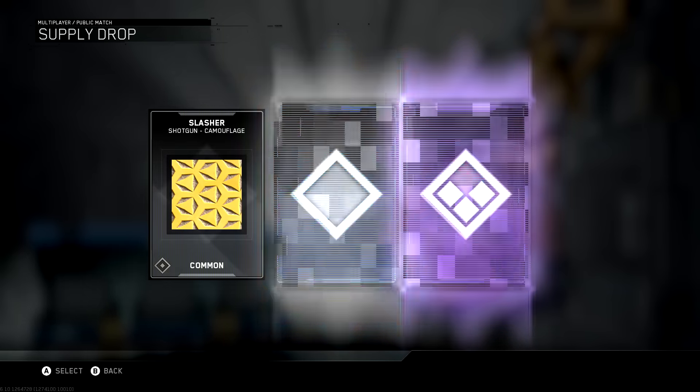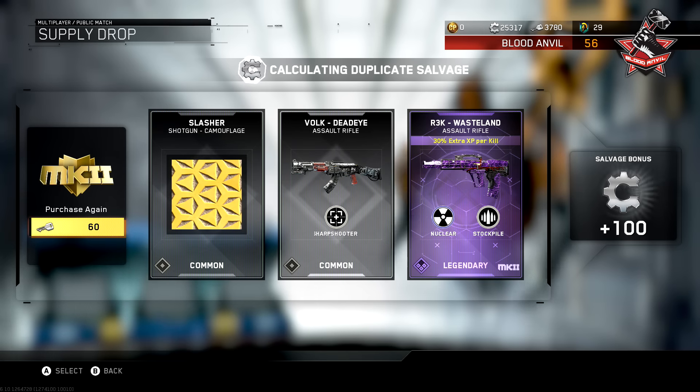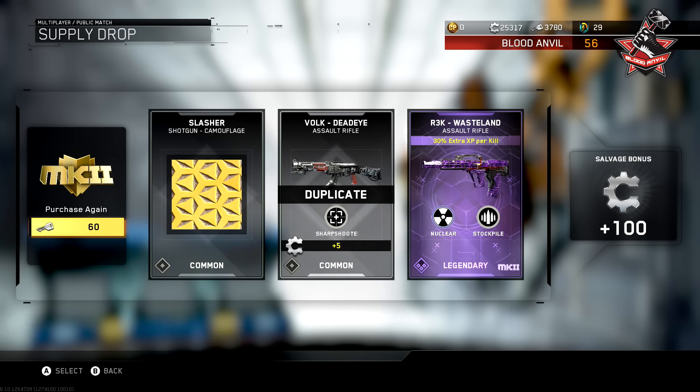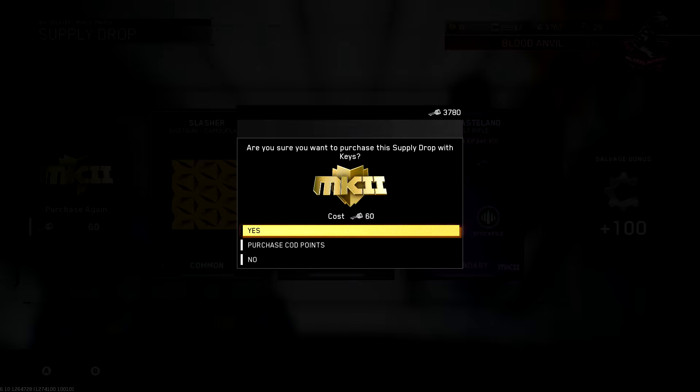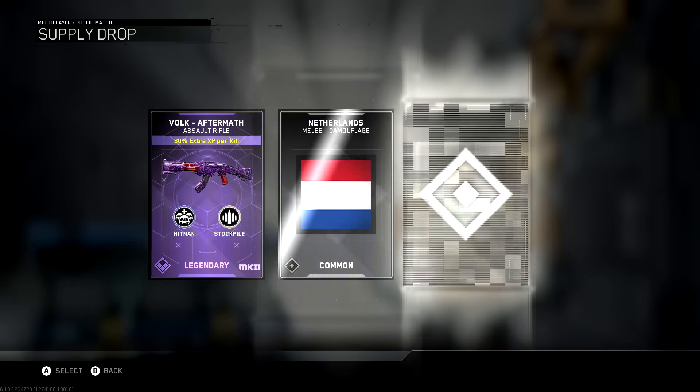Right here we got the Wreck Wasteland — now that's a Quartermaster-only gun. I have not gotten the regular version and we just got the Mark II version, so now we have a Mark II assault rifle that we could try to drop a nuke with.